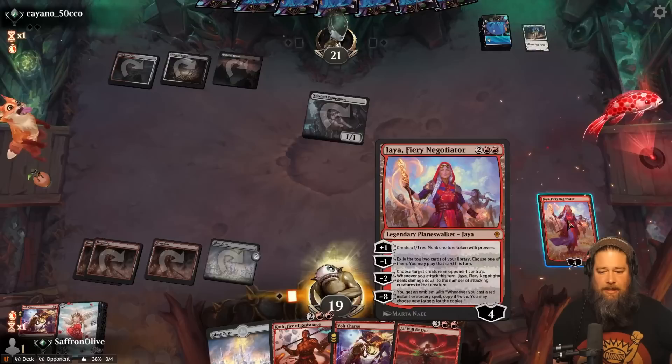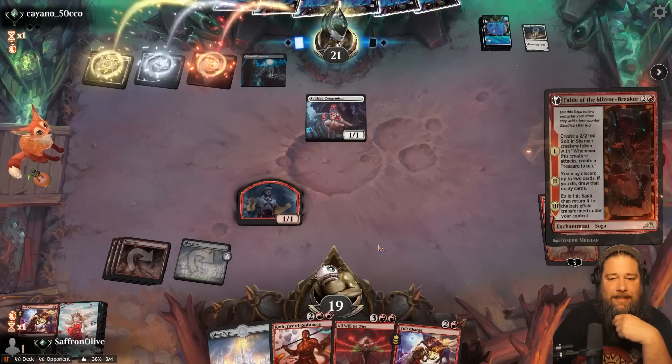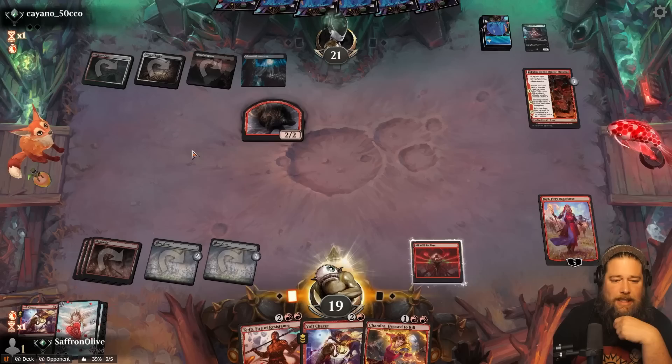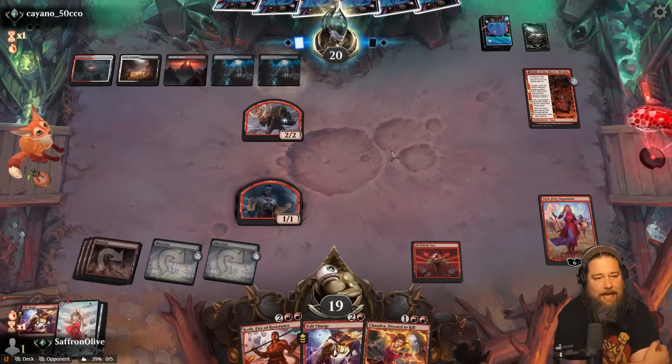So we know our opponent is going to have some big flyers coming. Can the answer be All Will Be One? Fable of the Mirror Breaker. This is a pretty easy trade — we will block the Spirited Companion. Play a land, All Will Be One, take up the Jaya, ping our opponent. Pass the turn. If we get to untap here, life is pretty sweet. If our opponent can ramp into something huge, that could be a problem. If they kill All Will Be One, we're gonna be sad — All Will Be One is necessary for the sweetness.